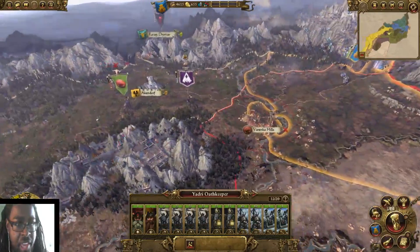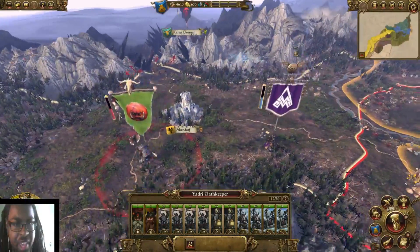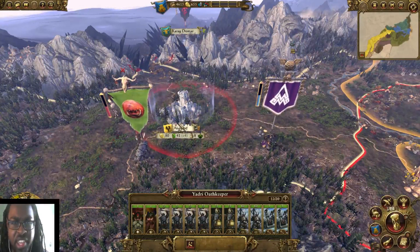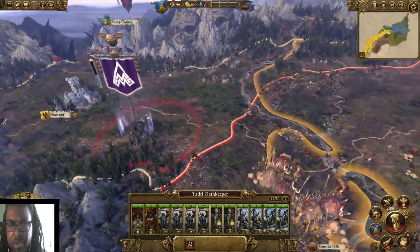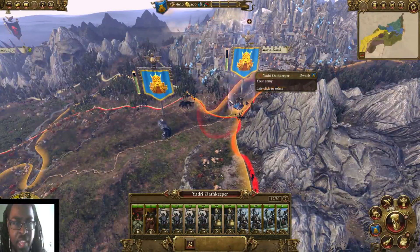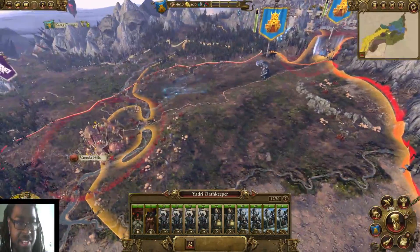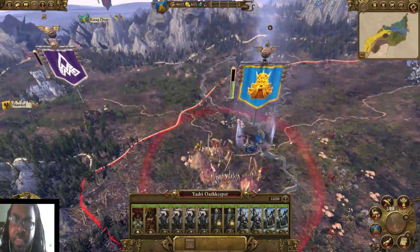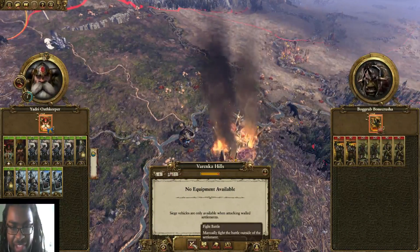We're back, and the important news is Grimgor is all the way over here. I guess our gyrocopter pilots alerted us that he's working on the Border Princes for some odd reason. We've got the guys from Barak Var moving in on this territory — I really don't want them to take it, so we're going to move in. Spoiler alert: our boy Yanni Redman is back for action.